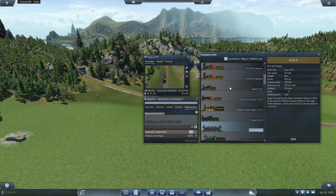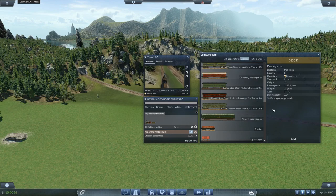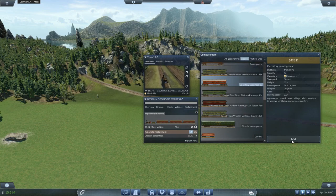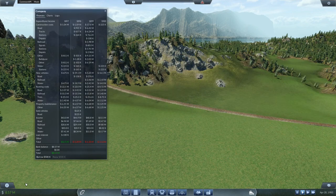I'm gonna get the General with the 40 mile per hour one. Get some wagons — we've got the six-axle passenger. Let's add four wagons, replace now and yes. So that should replace — there we go.